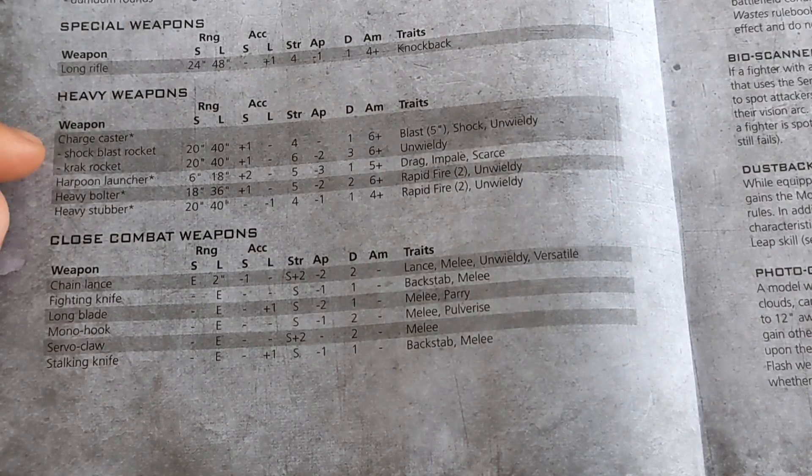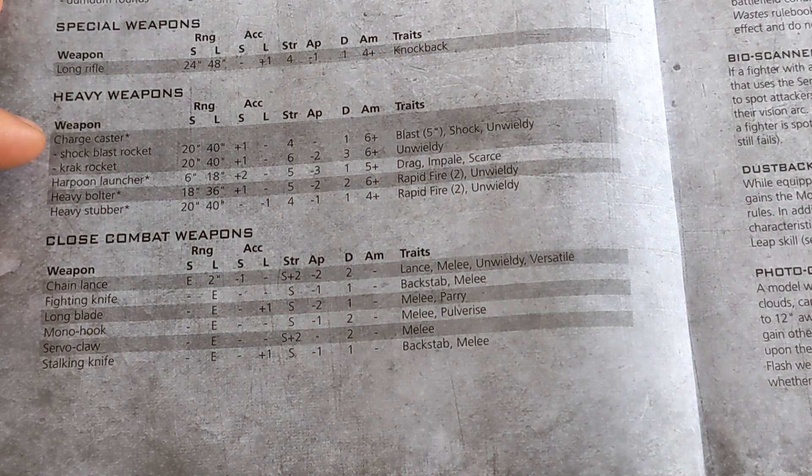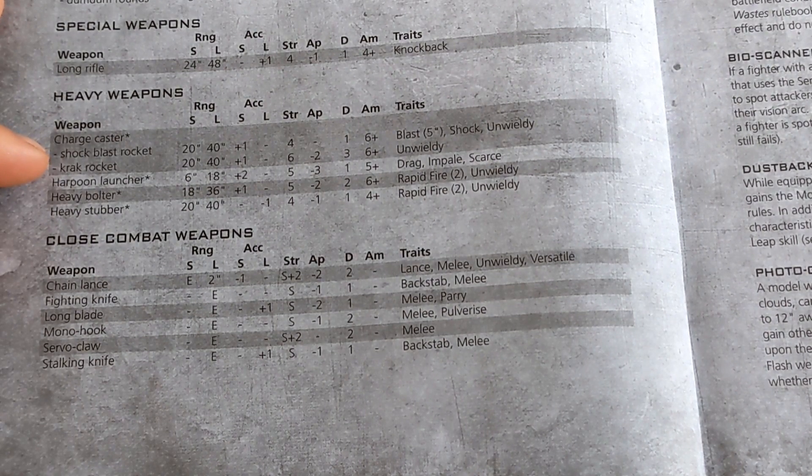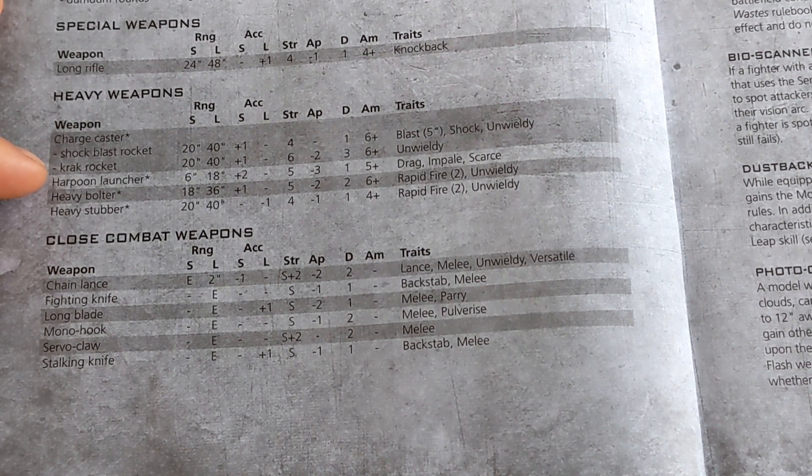Heavy weapons — this is where they get a bit cool. The Charge Caster is like a bazooka, basically. It has a Shock Blast rocket: short range 20 inch, long range 40 inch, plus one to hit at short range, Strength 4, Damage 1, 6+ ammo, Blast 5 inch, Shock, Unwieldy — so a 5-inch template of Shock Strength 4, which is pretty cool. Or a Crack Rocket: 20 to 40 range, plus one to hit at 20 inch, Strength 6, AP minus 2, Damage 3, 6+ ammo, Unwieldy. That's pretty sick. I really like that — very, very cool.